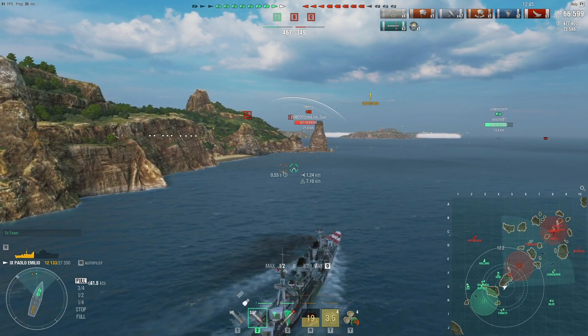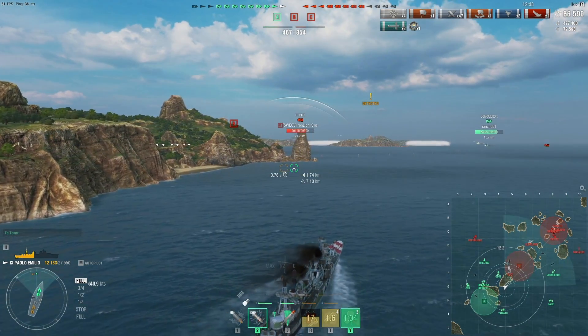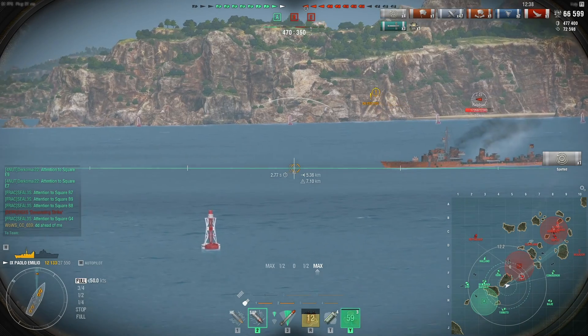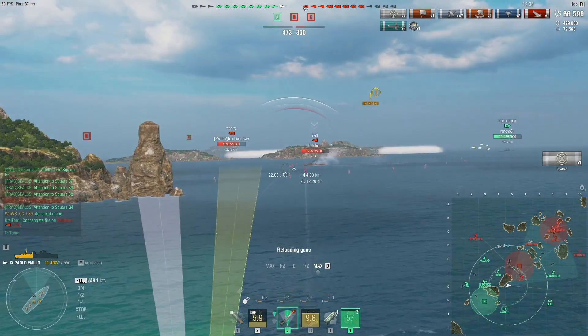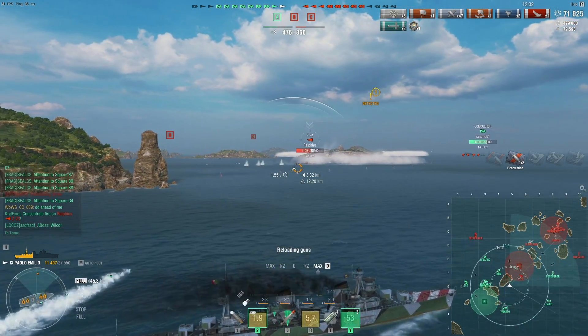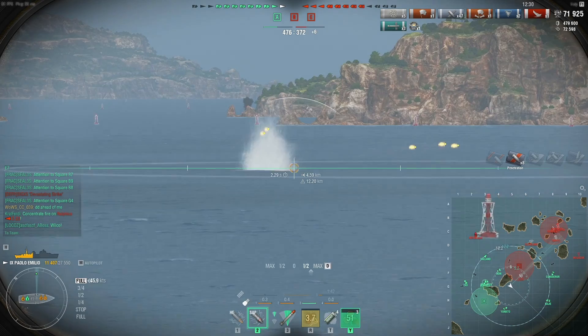My RPF is straight ahead and I got spotted, so the Z23 is straight ahead from me. If I had very low HP she could just finish me off, but luckily I do have enough. She's broadside on — this SAP salvo is gonna hurt. She's also smoking. I do need to keep far away enough, just in case she has hydro.